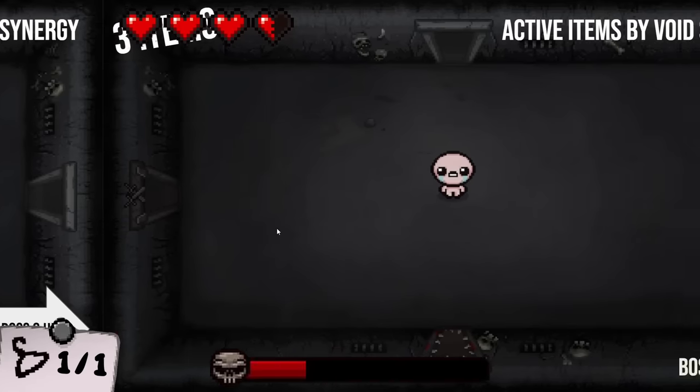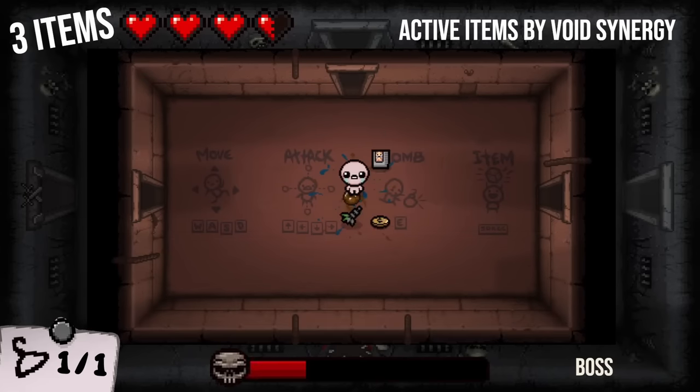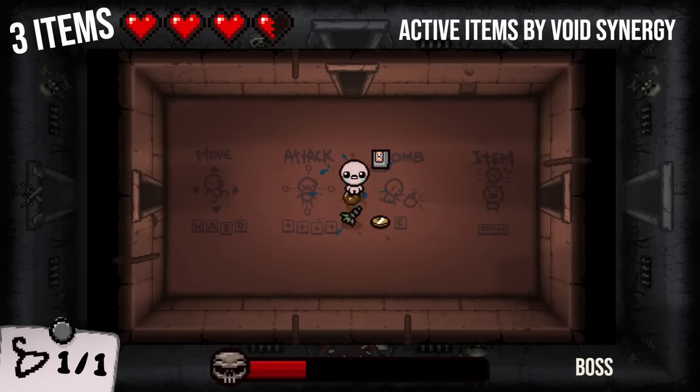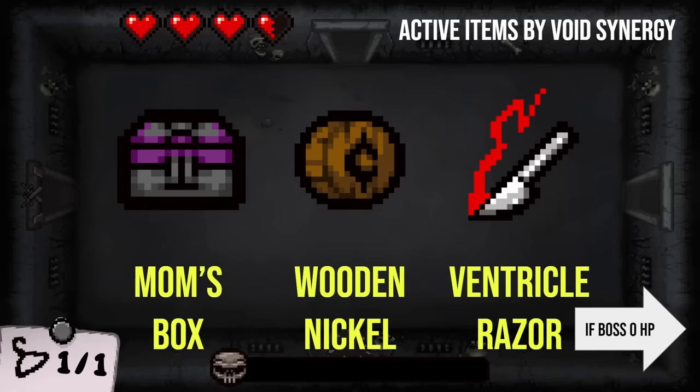Boss is at one HP, so potentially the last one — three items. If I get it wrong I should just use my thing. I definitely saw Ventricle Razor in there, the blue flesh cavern thing. It looks like a guaranteed trinket every time, so I'm going to go with Mom's Box, and it didn't always spawn a penny, so I'm going to go with Wooden Nickel. And you don't even need to use your item! Hell yes. With that, the boss is now dead.